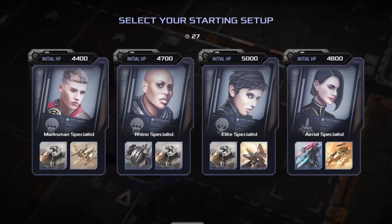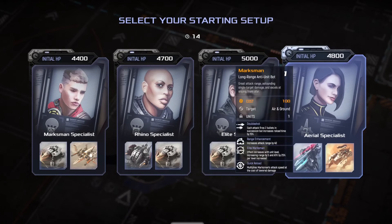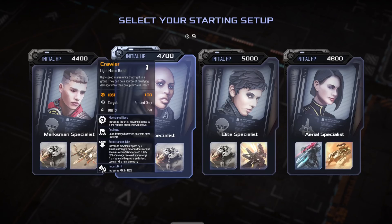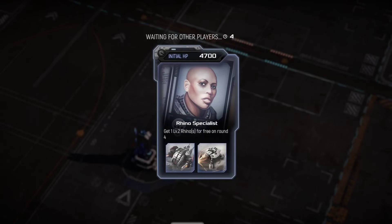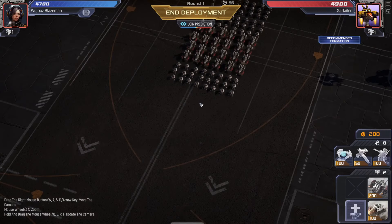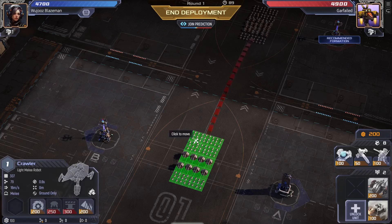Welcome back to another round of Mechabellum. We've got elite specialist and aerial specialist. With this setup, aerial specialist with rhino spec is kind of funky — but could I go aggro rhino spec? I haven't played an aggro game in a while, let's do it! This could probably fail spectacularly. We're up against stang crawler cost control spec.